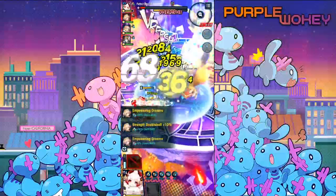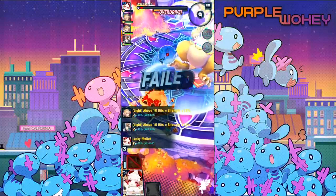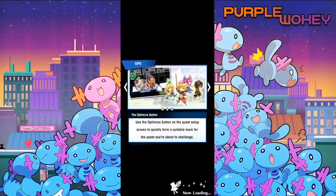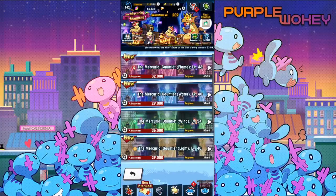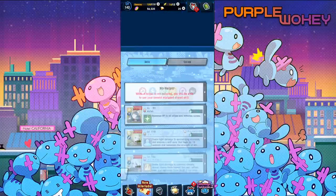Try and get as much damage into him as we can in three seconds. I'm going to use him right away. The only change I've made to the team is that I've made Sharina better.